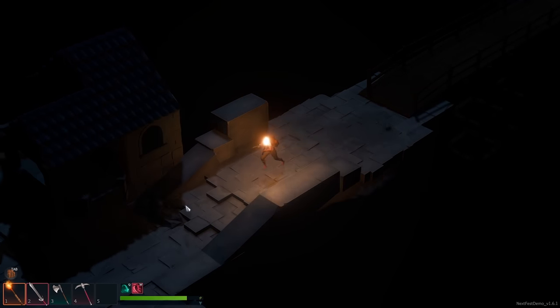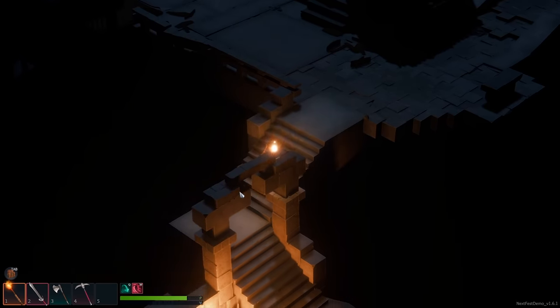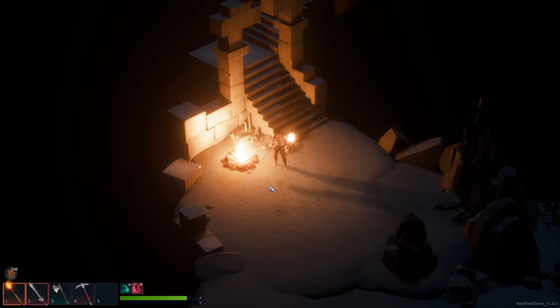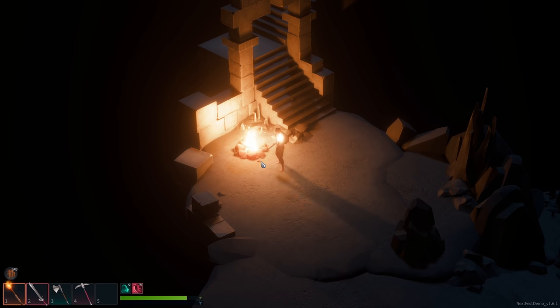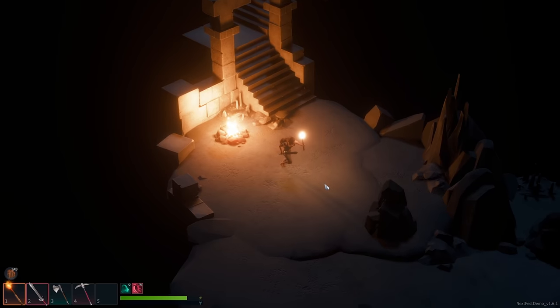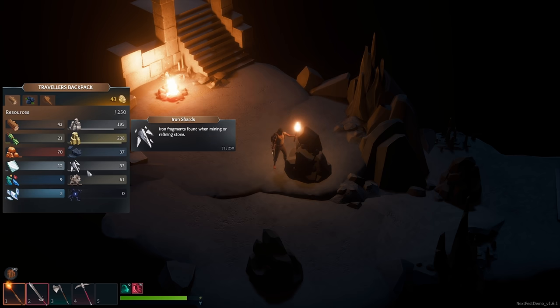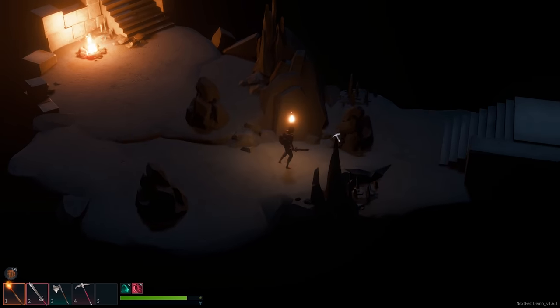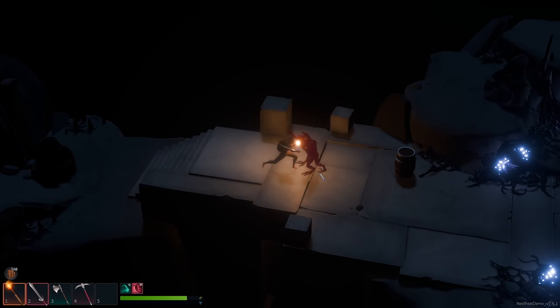We're back by the bridge and we need to try to complete the dungeon. Over here there's a fireplace — it doesn't seem to heal us, but our own fireplace that we build definitely can heal us. We have to be careful because if we die here, I'll go back to where I saved and lose everything collected since then. So you have to really weigh risk and reward.